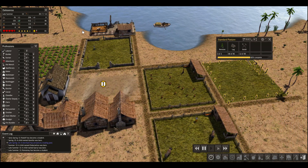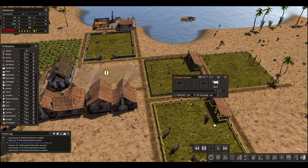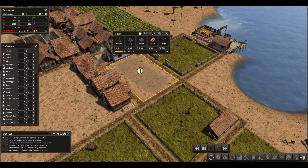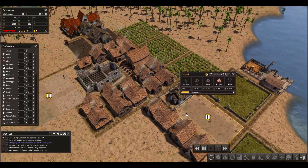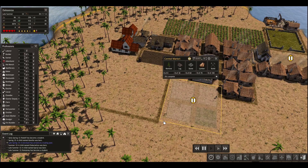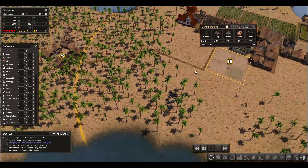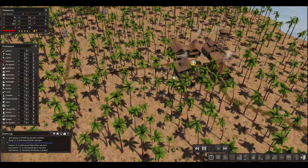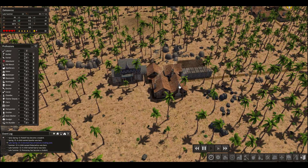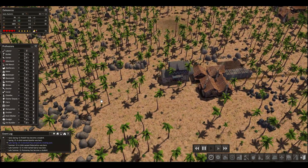We are wanting to put down some sheep here so that we can get both wool and lamb meat — mutton, as it's called. The chapel, I don't know if we'll do it this episode or not. Also the central market, I don't know if we'll do it this episode — it just depends. I think maybe a quarry is probably in order first because we want to start upgrading some of our houses so that they're a little bit better.